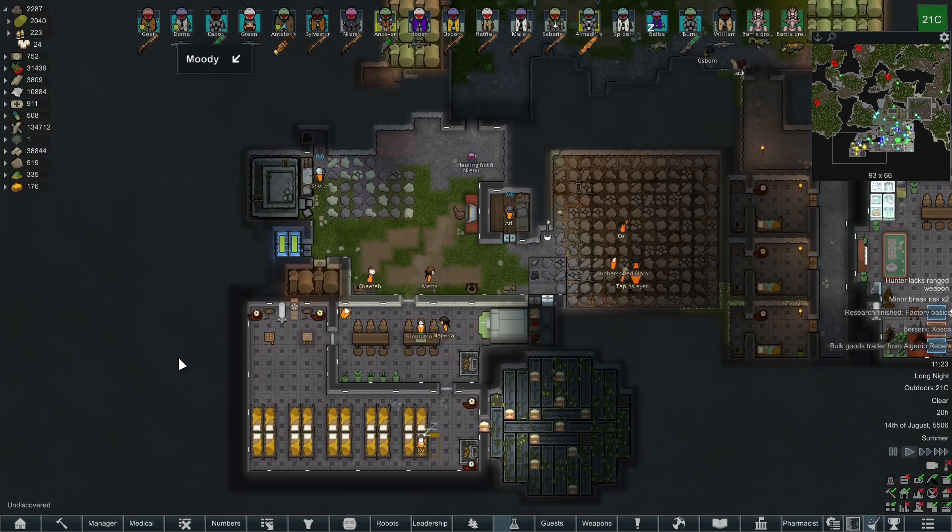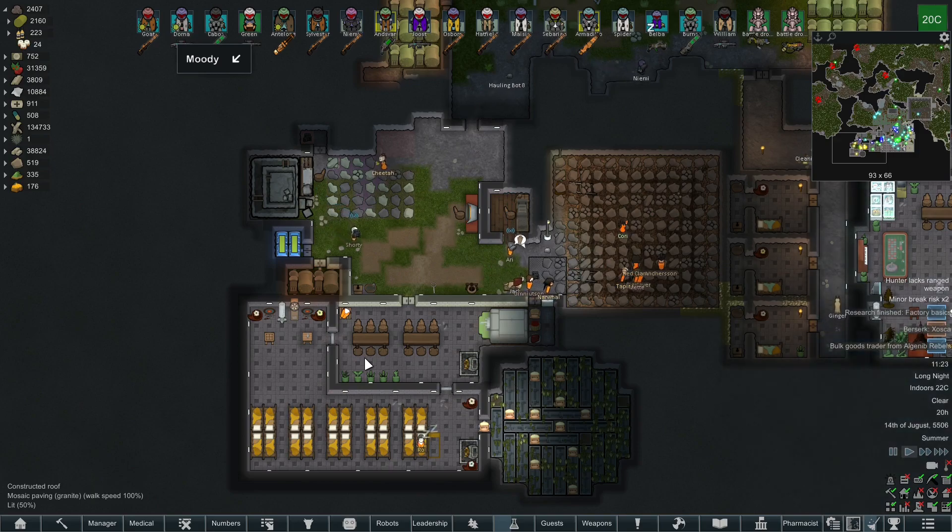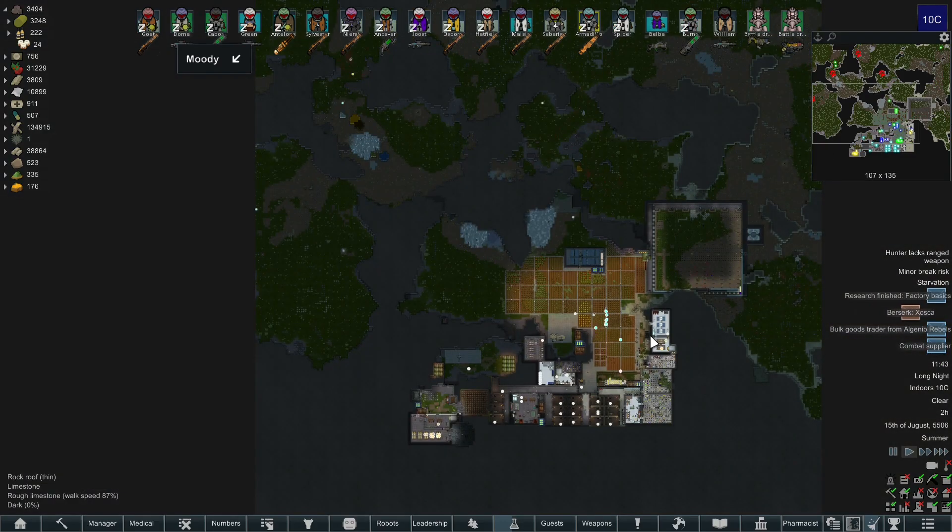Think of your prison as a backup base — it should be self-sufficient. It should grow its own food and generate its own power. This way if something goes wrong in your main base, you can easily relocate and simply replace the prisoners and move into this place. And this is how you play Prison Architect in RimWorld. Thank you very much for watching and see you next time.